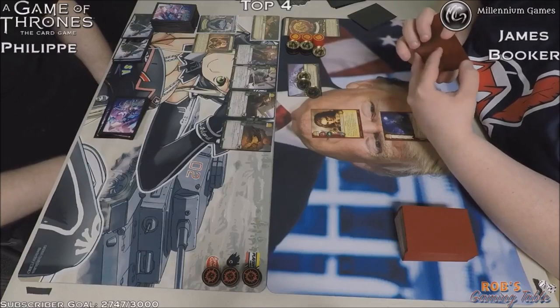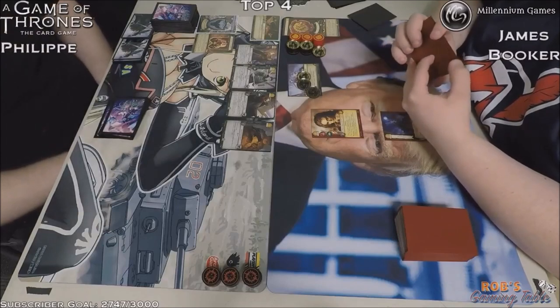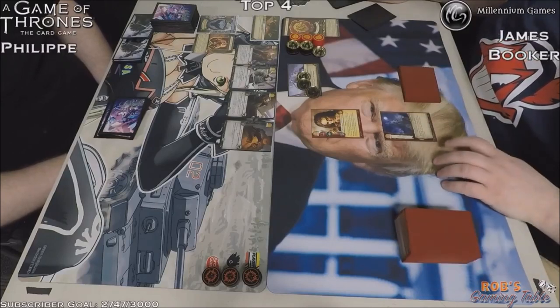On the Night's Watch side we have Halder set up there, I think it's Gren on the far side, and we got the usual Steward at the Wall and a Messenger Raven. No locations yet, which is interesting — must be all sitting in his hand.